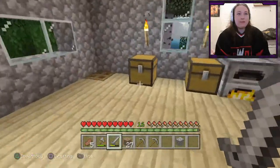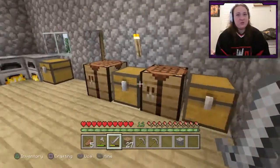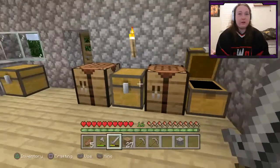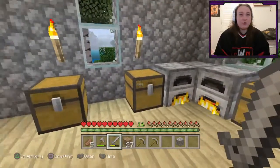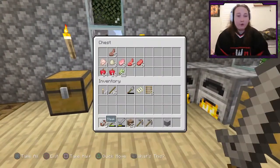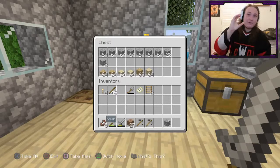So basically, just a quick rundown: I've added chests, 3 furnaces, 2 crafting tables. 3 chests are just random stuff I've collected, or 2 chests are everything combined. One's just weapons and whatnot, one is all my food. As you can tell, I've got a lot of apples. And this right here is everything that I need for today's video.